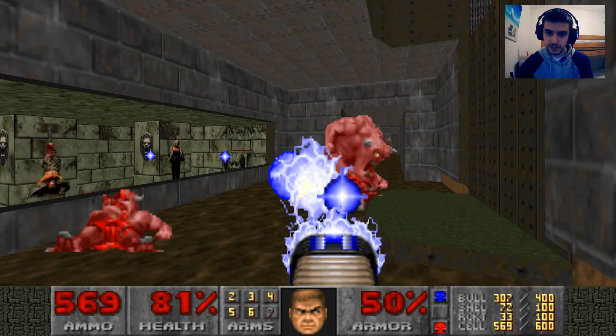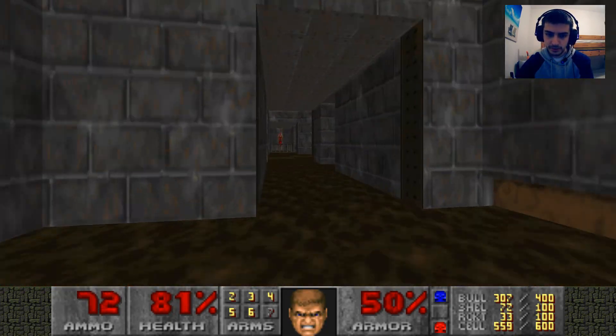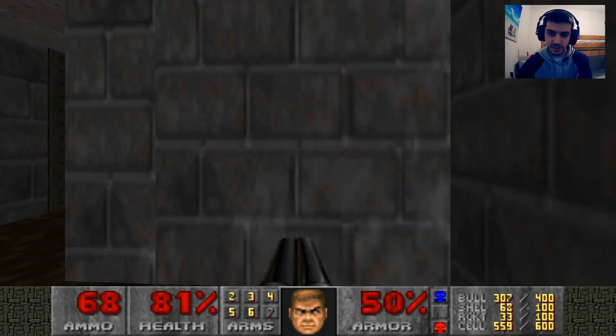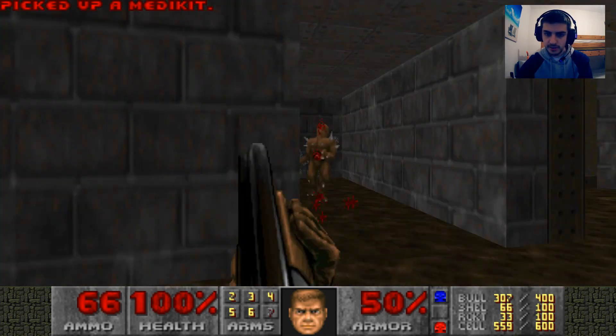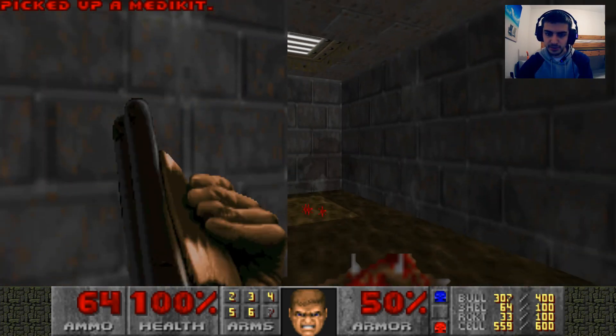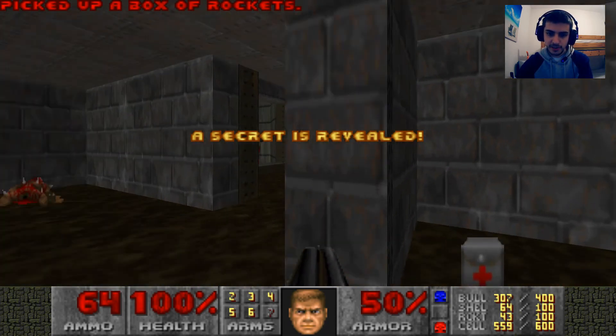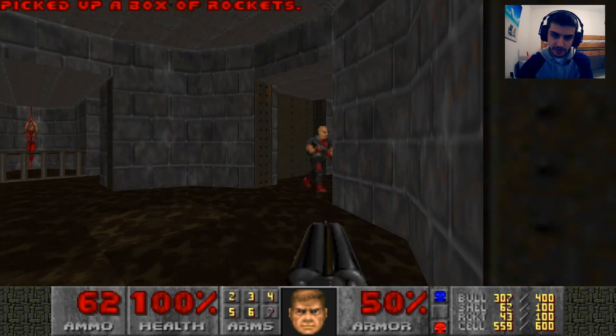Don't let go for nothing or no one. Now we're down here — just completely bypass that chain gunner section. There's an arch-vile behind him so it's pointless killing him. Two stim packs and some boxes of rockets out there, if you need them.